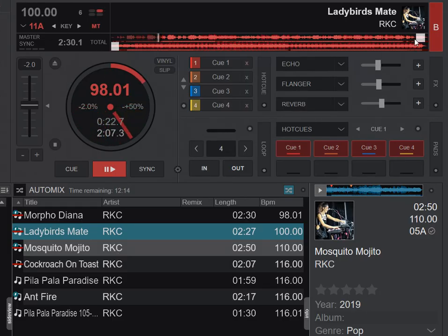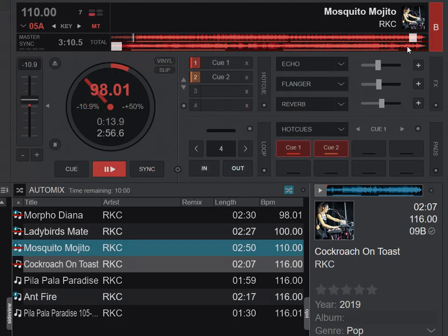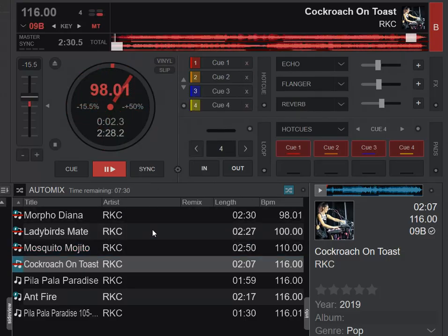If I jump again to bring in the 110 BPM track, it brings that all the way down to minus 10% so it can keep the 98 BPM even when the track is 110. And that works all the way up too — it brings the 116 BPM track down to 98 before starting it. So it does a BPM mix — it stays in tempo and just does the BPM sync before doing the mixing.